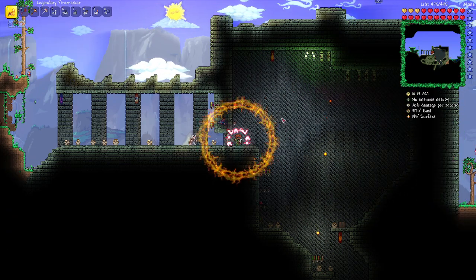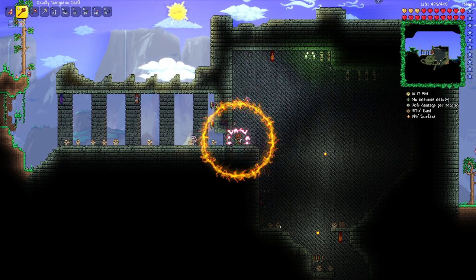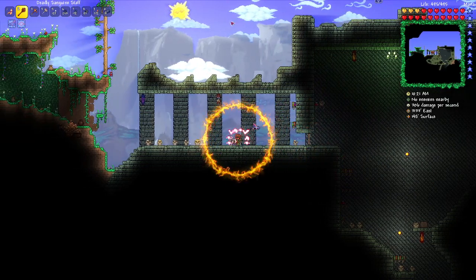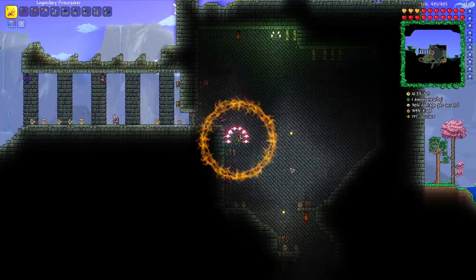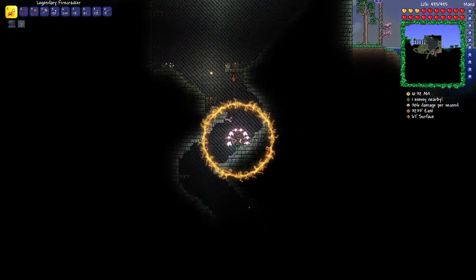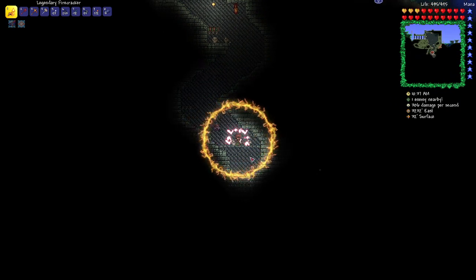I have a legendary Firecracker and a deadly Sanguine Staff. I'm in a small world — I was gonna do this experimental. Here's the old man. You know what happens whenever you go into the dungeon in expert mode without killing Skeletron, right?